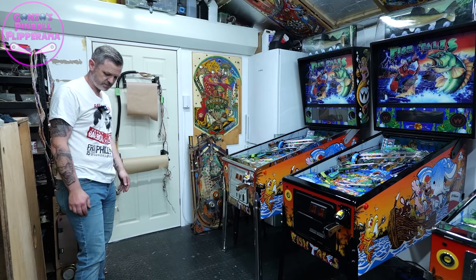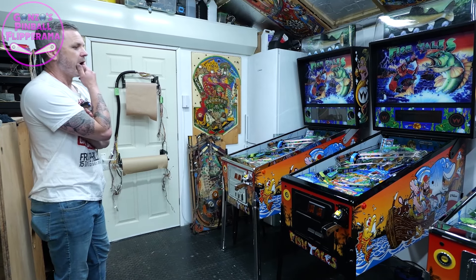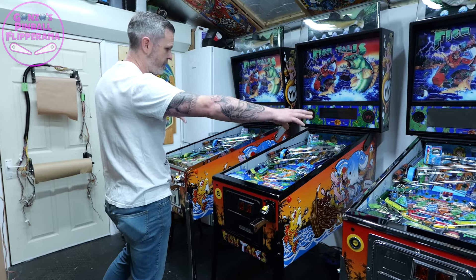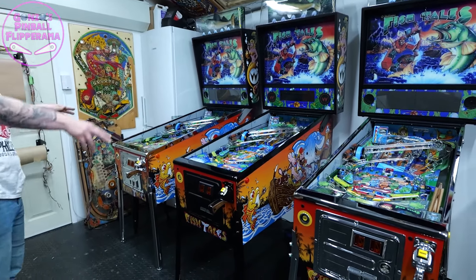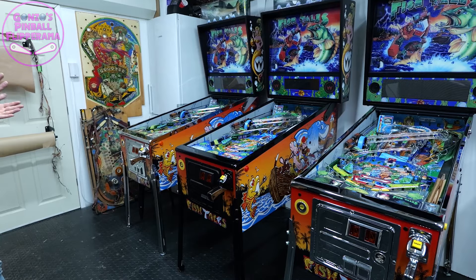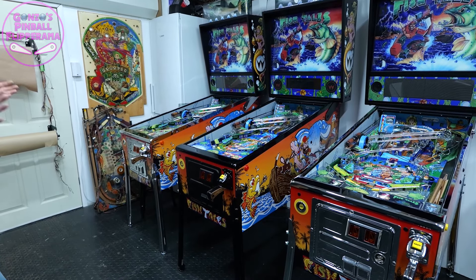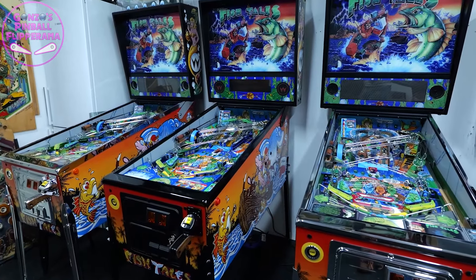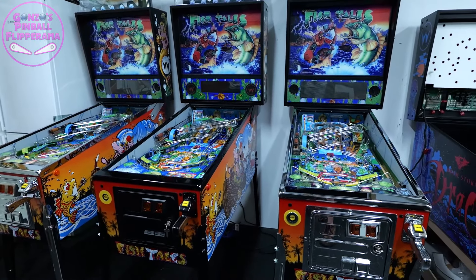So three separate customers. What have they asked for individually? The two first ones - these two here with the chrome - they wanted the works. So super mint, everything: cabinet, new playfields, new switches, new coils, new lamp holders, the works.